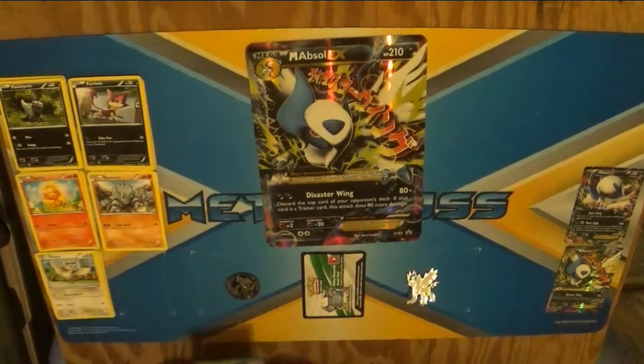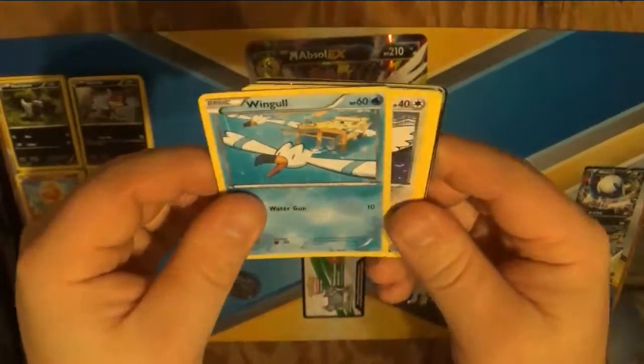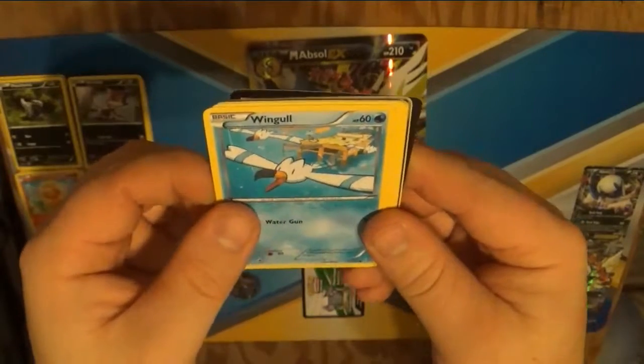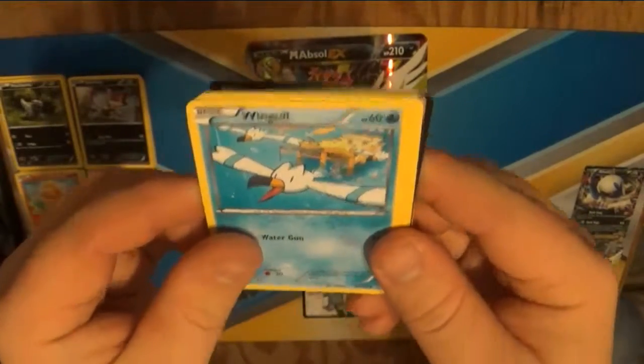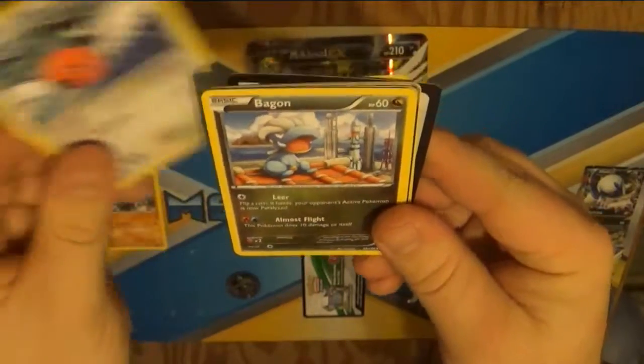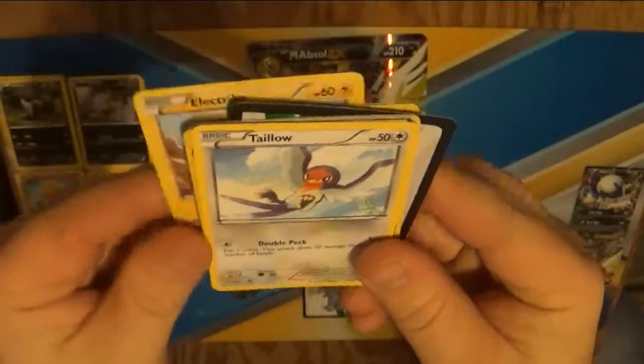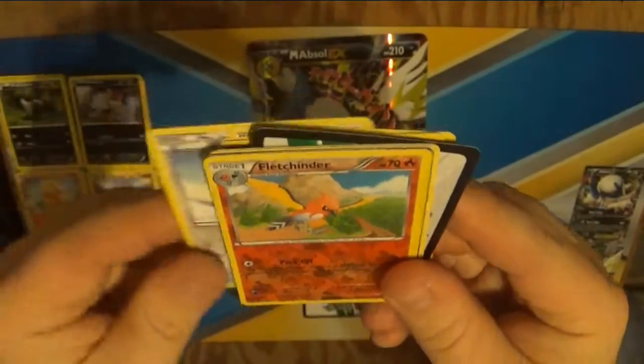It's a sad thing — unless there's a Mega Rayquaza in this. Alright, we have a Wingo. I really hope this does something good for me because this is the last pack. Wingo. Fletchling. Got a Bagon. Electrite. A Taylo. Fletchender.